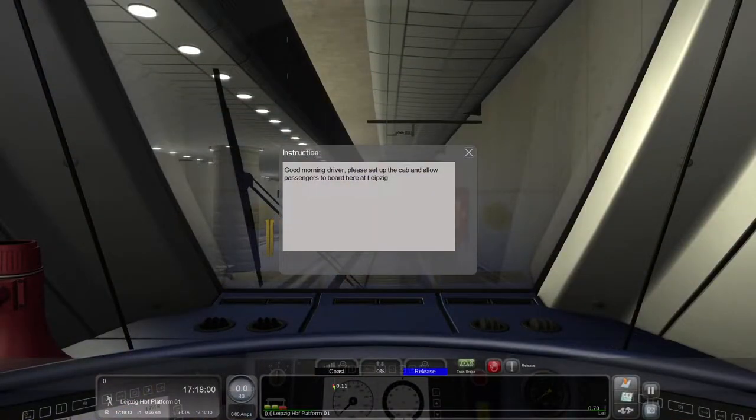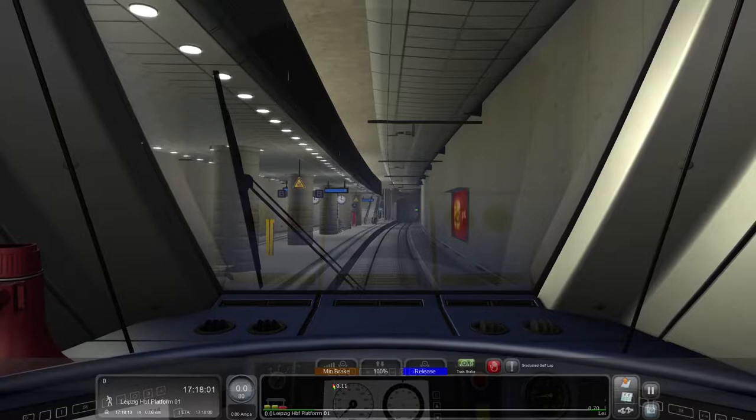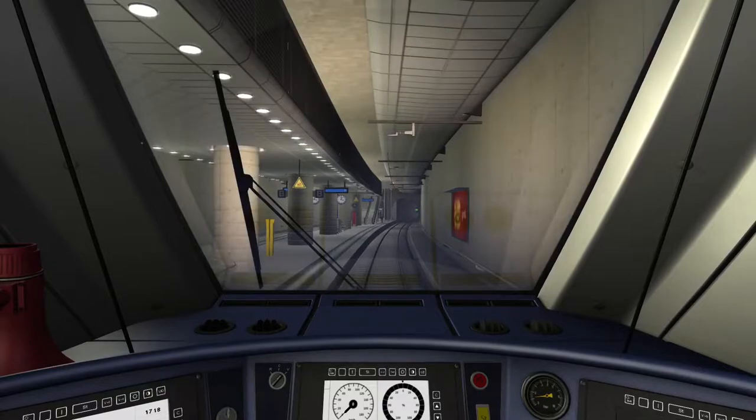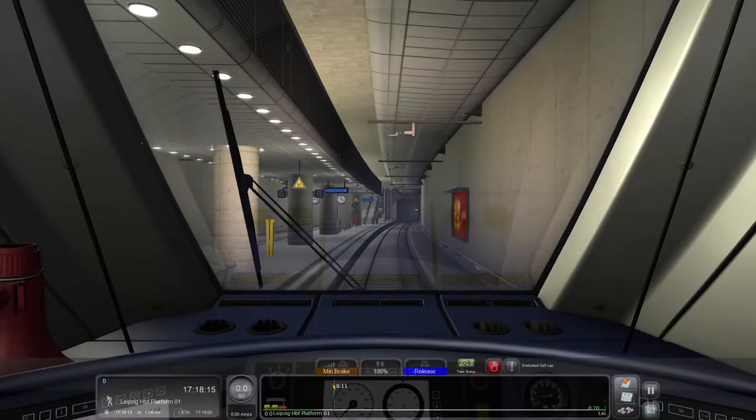Good morning, driver. Please set up the cab and allow passengers to board here at Leipzig. I really do not like these white boxes — I'm just going to be honest. Let's hide the head for a moment. Let's turn the headlights on. Let's turn the instrument lights on. There's not much else to really do here. We don't need wipers, so we are otherwise pretty much all set.